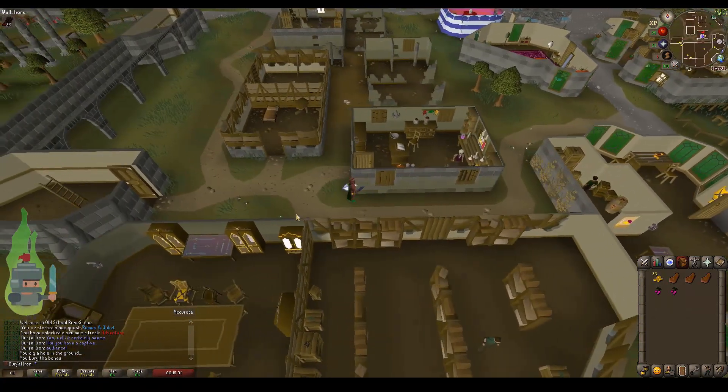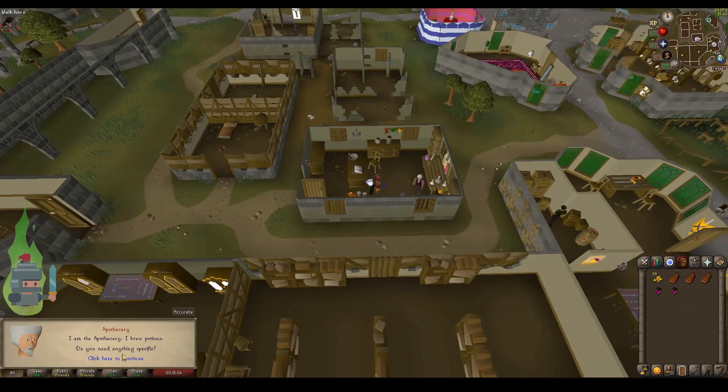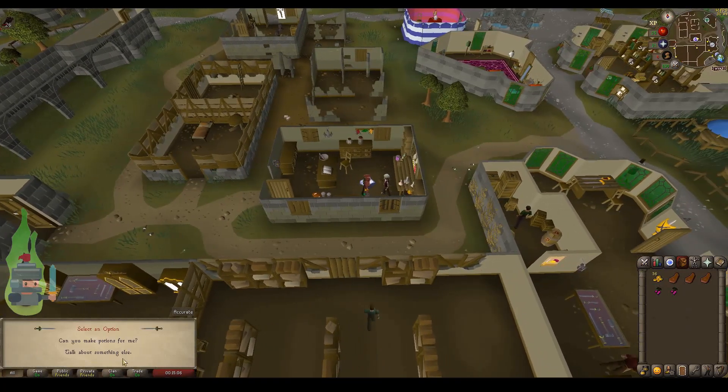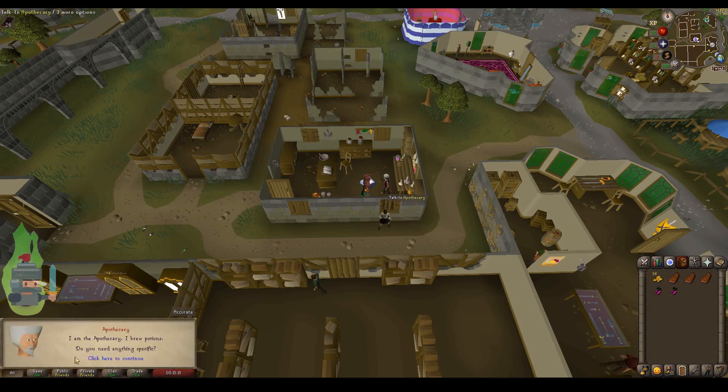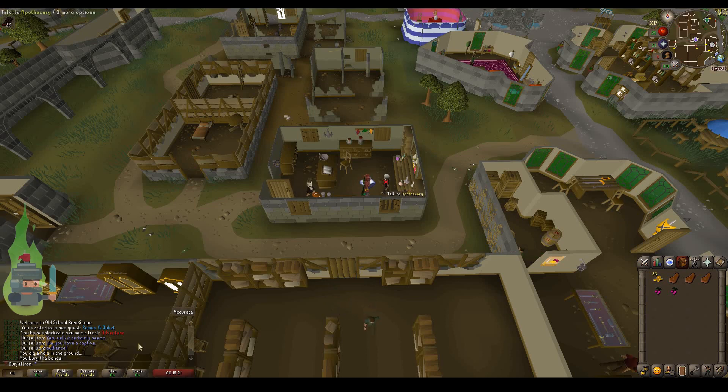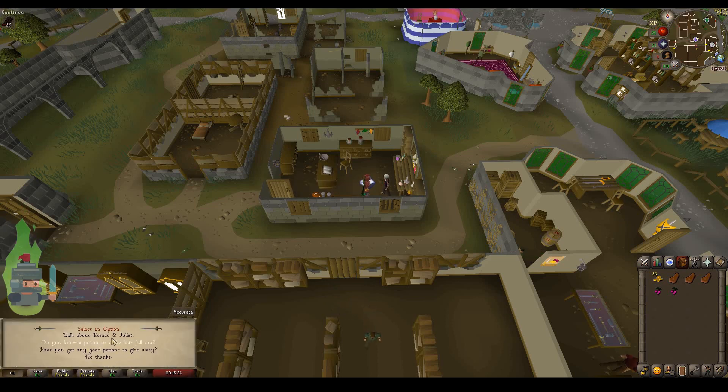Out of interest, you can buy strength, energy, and anti-poison potions here. This is useful for non-members because you can't do Herblore, so you can't make your own potions. Energy potions especially come in handy because you can't train agility if you're playing free-to-play, which means your run energy runs out extremely quickly, especially with armor on. That's the wrong dialogue option though — don't select that one. Select the other option to start talking about how we can create the cadaver potion.